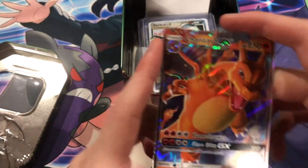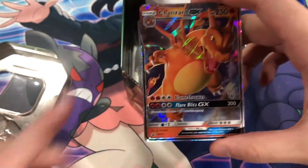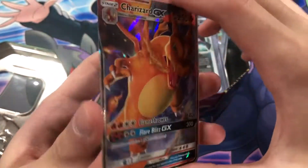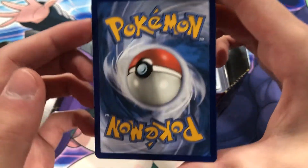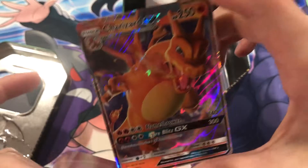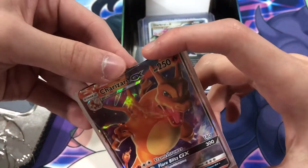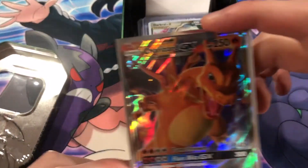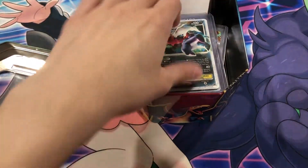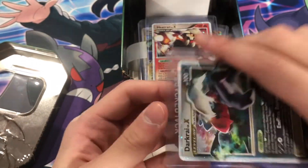Oh okay — this is the Charizard GX from the Hidden Fates promo, I believe. Nice condition. I actually have a bunch of Hidden Fates Charizard Tins — let me know if you guys want me to open up any Hidden Fates tins. I was also thinking about opening up an ETB, so we could do that.